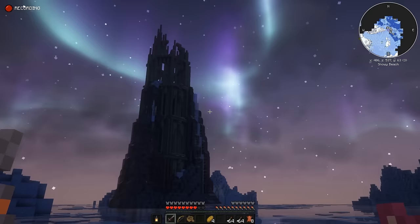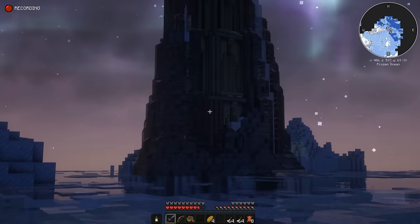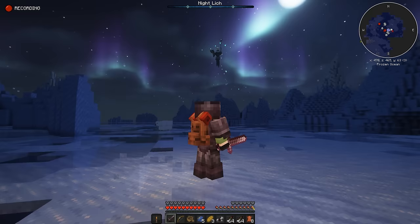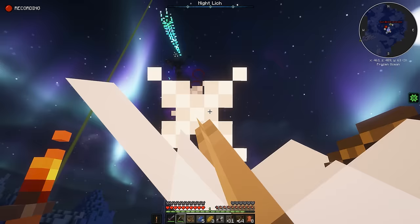When going to an icy location, it is recommended that you pay attention to the structures, because you may very well come across the leech tower — a place where the leech boss lays waiting for its next victim. This is a boss that you can't hit with your sword, so your aim will determine your fate.